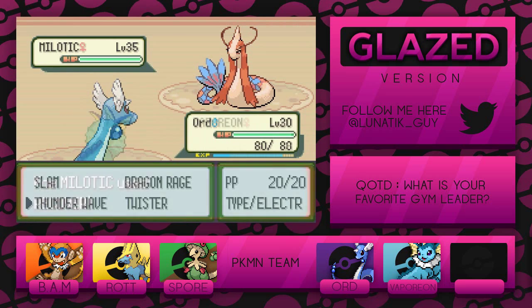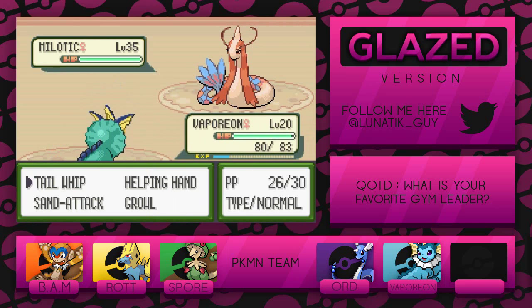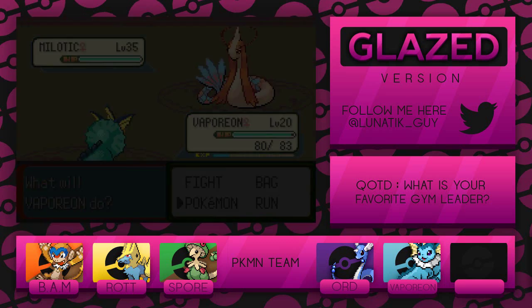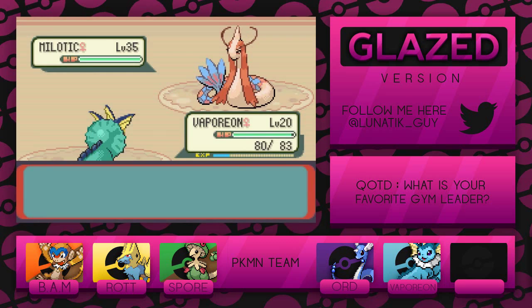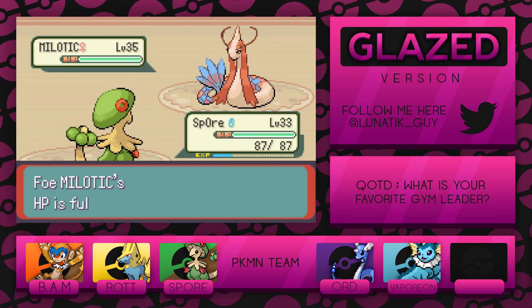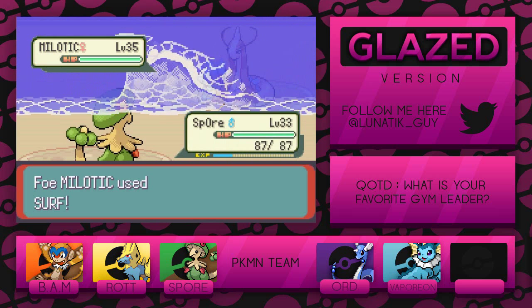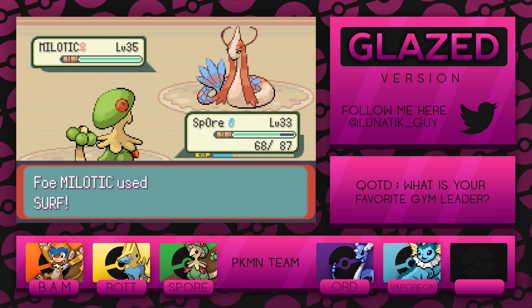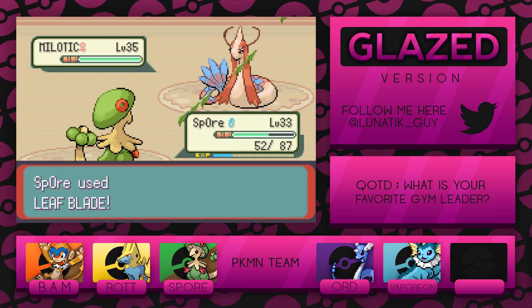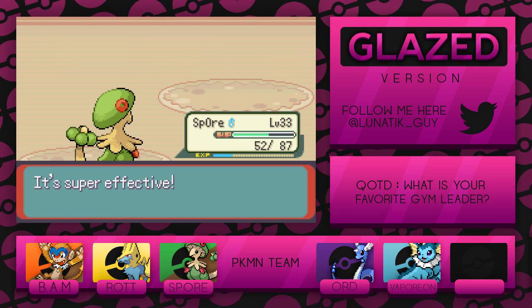So basically what I've done now is I've set up so many Sand Attacks and Tail Whips on this Milotic. I'm pretty sure it actually ran out of Ice Beam uses, so I don't know what it's gonna do. Now it's just using Recover and all that. Let me go for a Leaf Blade — it used Surf, which is kind of bad. Let's see how much a Leaf Blade does. Went a lot better this time.